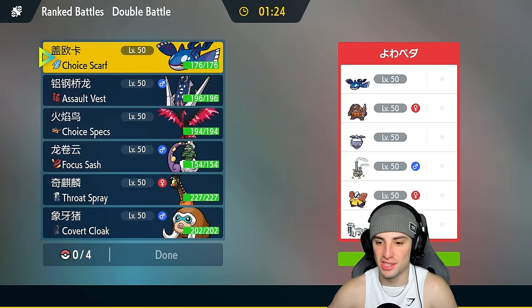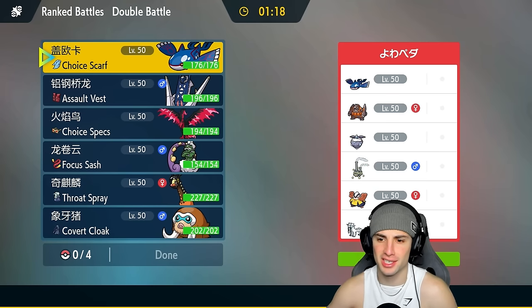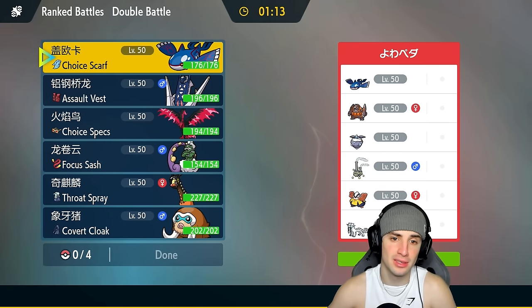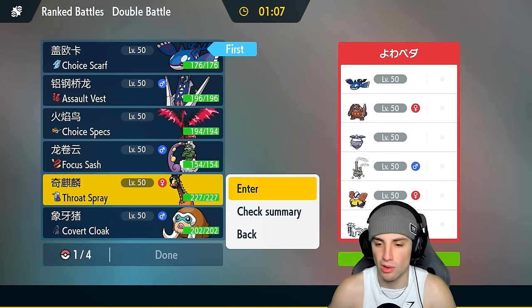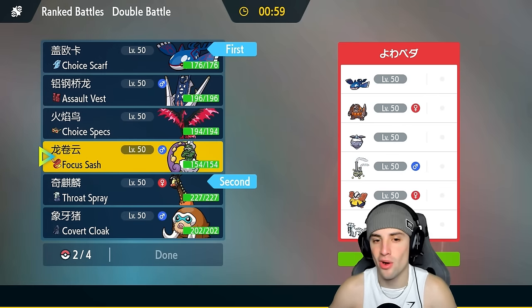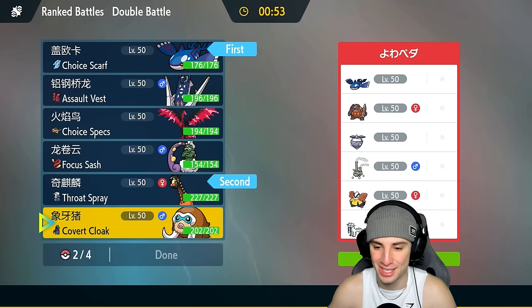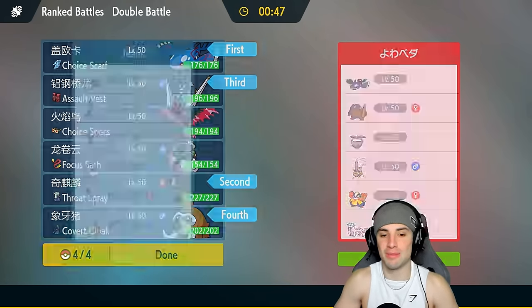Moving on to our final match — we're going up against a Rhyperior and Carbink team alongside Hariyama. This kind of screams Trick Room but I'm not sure who sets it — maybe Carbink. I'm going to play off that and lead Kyogre and Frigibax. Imprisoning Trick Room could be really good for us plus stopping first-turn priority. In the back end, they have no weather control so I like Archaludon.